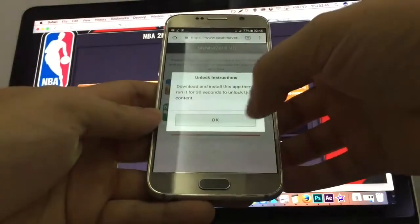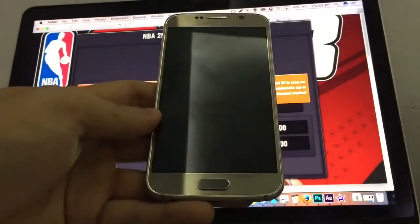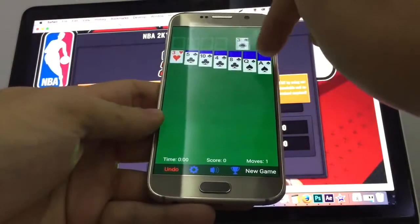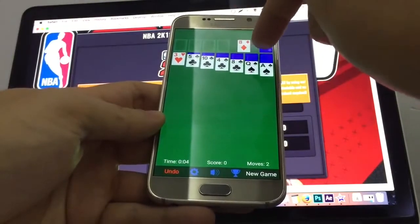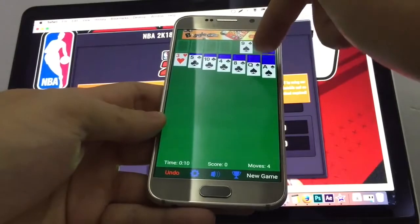The steps you need to do: you need to install one application which is free of course and you need to run it for 30 seconds. After you run it for 30 seconds you can close this application and download another application. So in total you need two applications to download. After you download two applications and play them for 30 seconds the resources are going to be in your account immediately.